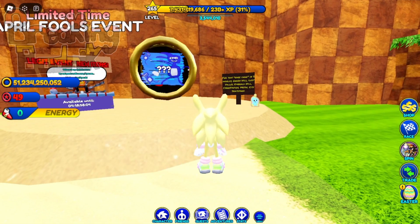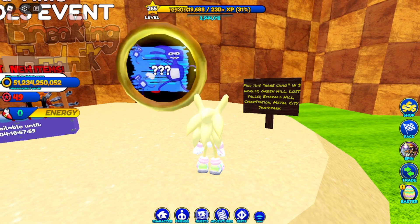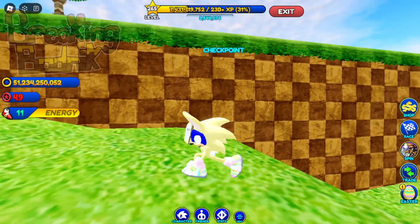Before that, however, make sure to grab this cardboard cutout chow outside the portal. There's more of these hidden throughout the game, but I suck at finding these. If you found the rest, let me know in the comments.